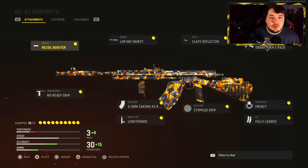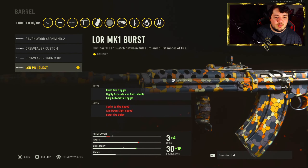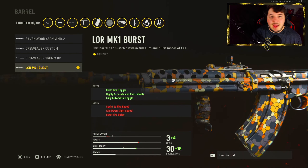We're going to get started here with the muzzle: the Recoil Booster, which raises the fire rate of the weapon by plus two. For the barrel you have the LOR MK1 Burst. This is one of the last attachments — I believe it's level 68. It might be a little earlier than that, but it's still late in the leveling process.